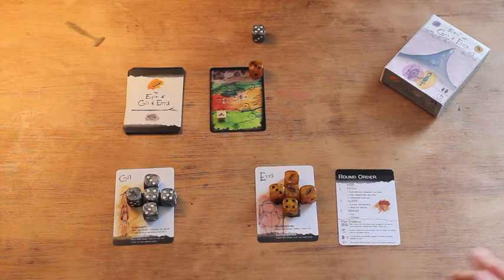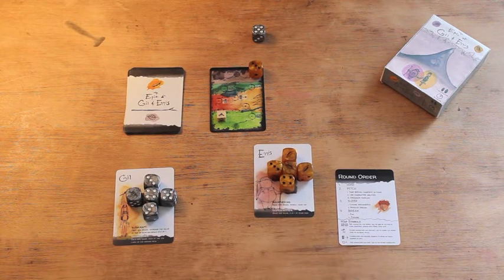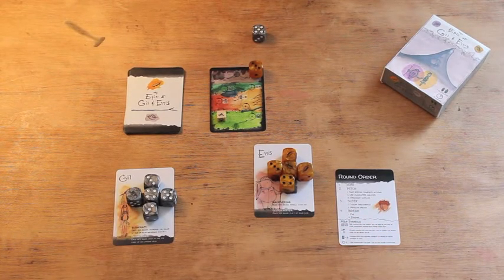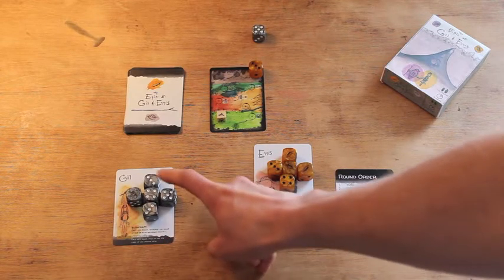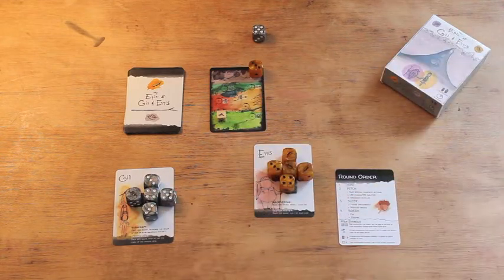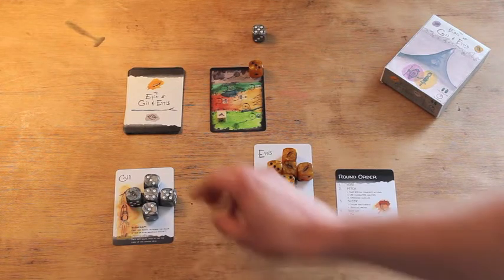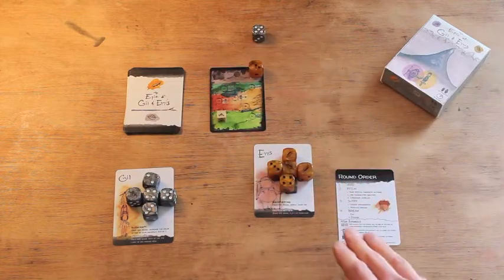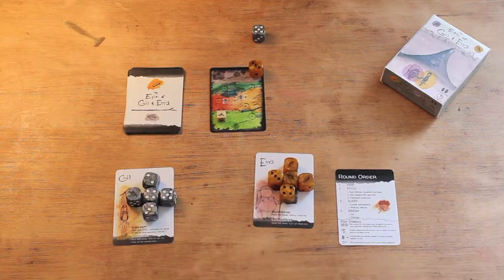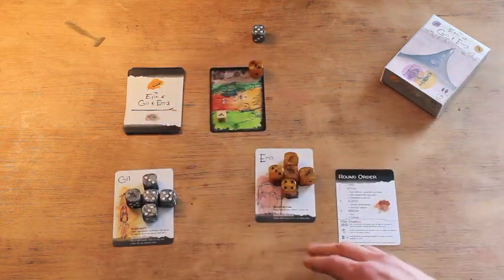I'm going to say that Ennis is going to dream alone while Gil watches over them. Whoever is standing watch has to have a hand die equal to or greater than the current worry level. The worry level is three, and Gil has a hand die at level three, so he can watch over Ennis. If Gil had a hand die of two, he could not stand guard. Since we have this hand die value of three, we're good to go ahead and dream.